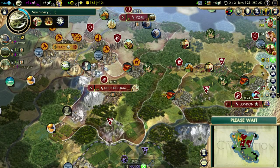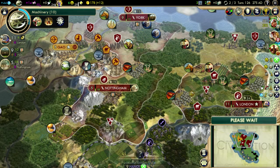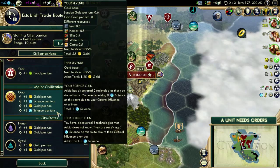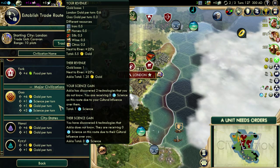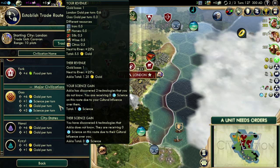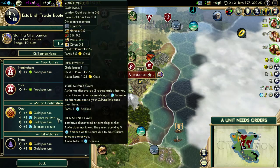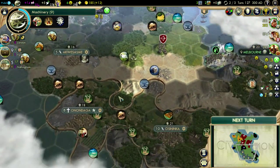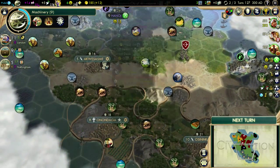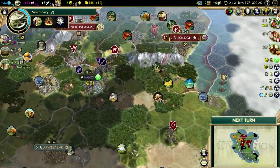I need to get the camp on there. Caravan, you were going there, right? Yes. He has two technologies that I don't know, and I have six that they don't know. I could do food or I'll take the money. The boat - is this going to be too far away? Where is their capital? Which one's their capital - is it this one? I don't remember which the capital is. Maybe my boat can get there - do I have to see all this before I can get there? I guess we'll find out.